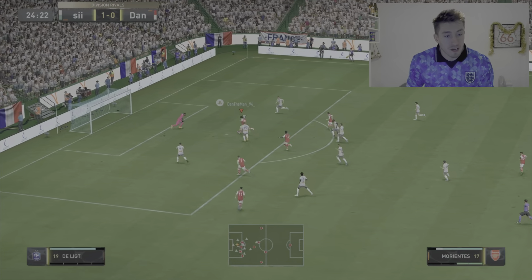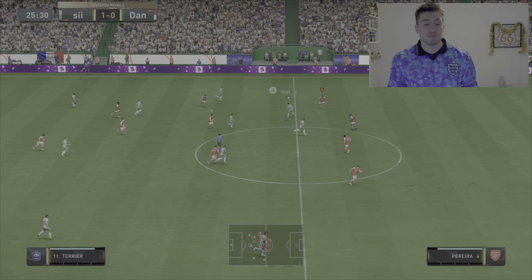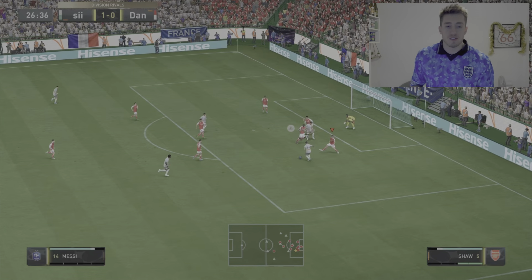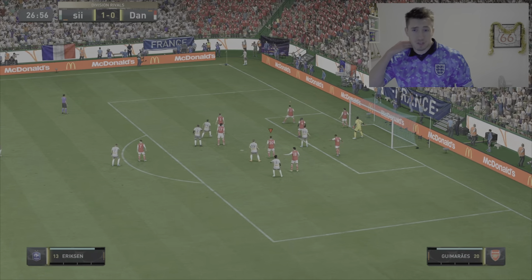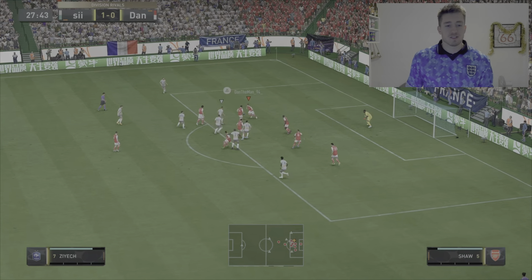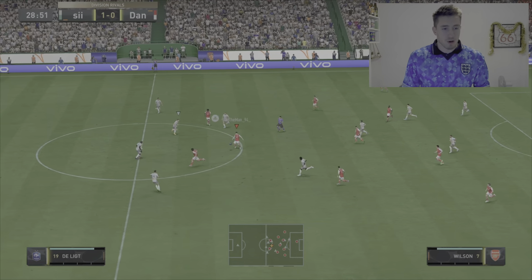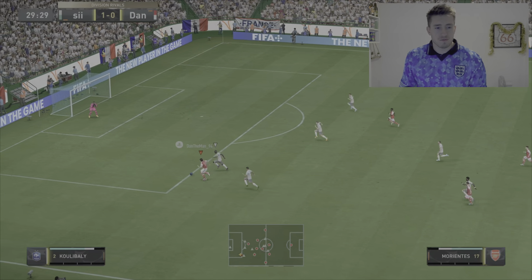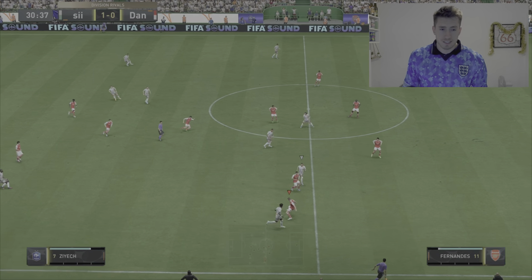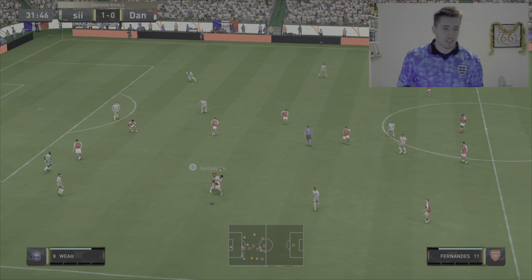Nice dribbling there and a good ball — can he get his assist? Morientes has put that ball pretty much in the one position he didn't want to, which was straight at the keeper. But really good tippy-tappy with his feet there from Saka. He did well with the dribbling, and good save — I thought that was destined to go in the back of the net. Good save again; I'm 1-0 down, need to change that. Got a corner out of it. Saka's doing well, just needs that goal — he's doing well as that sort of forward player. He does seem to like doing that back-to-goal turning thing; he's done that a couple of times.